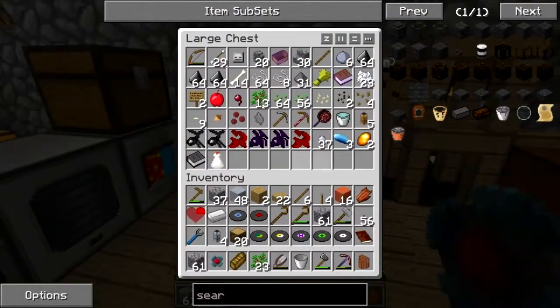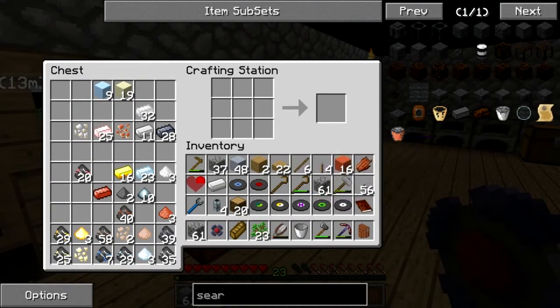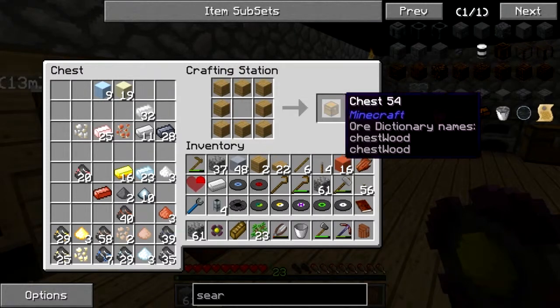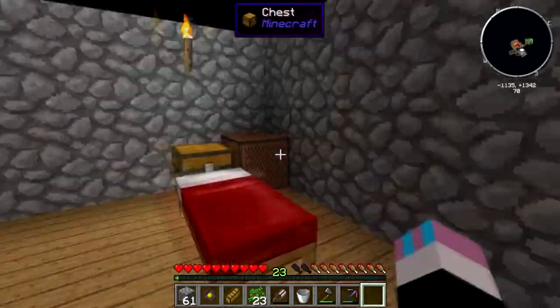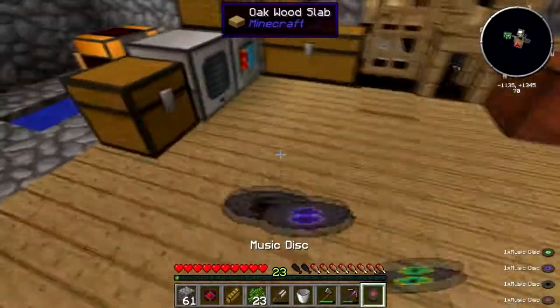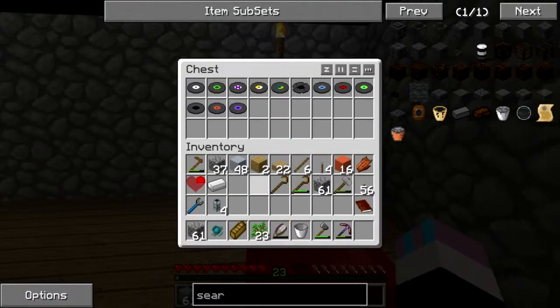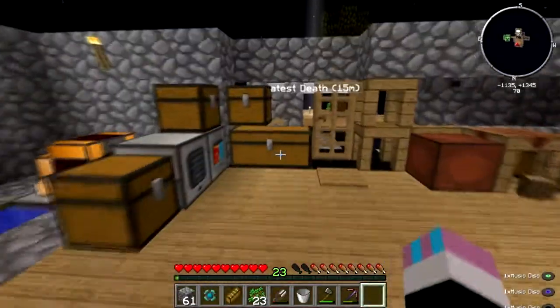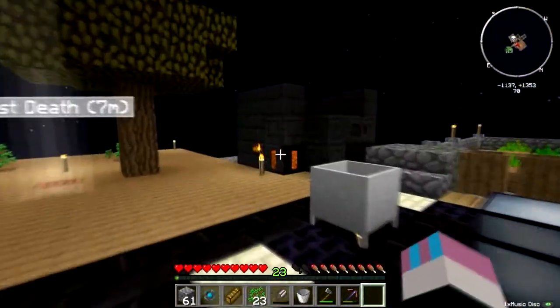Single use safari net — I really don't want these. Like seriously, I really dislike getting that as a drop. You have no idea how much I hate getting that as a drop. Come here — you're going to be left there for all eternity, and you better like it. You better get used to it because it's happening — you're staying there forever.